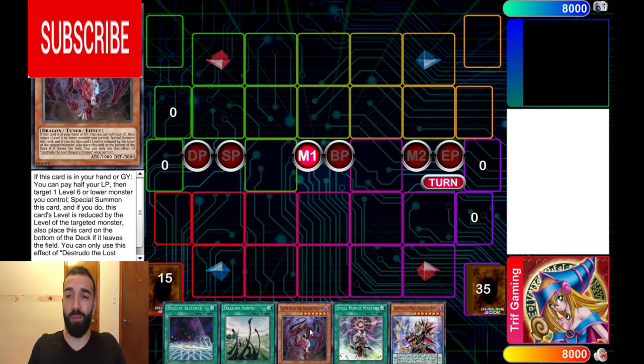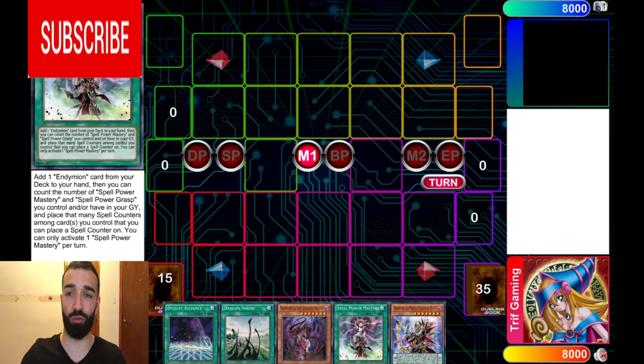This is Trudeau. No Miramir, no Utopia Double. Just the cleanest, freshest list possible to ensure you get out everything you need to play through hand traps, with 6 Servants in a 33-card deck because you're playing 7 draw cards. Now, let's get started.